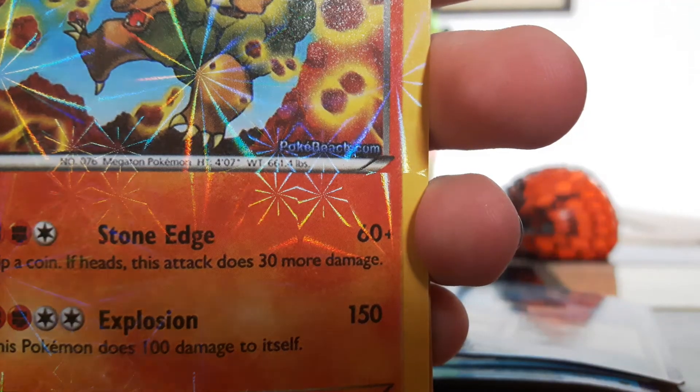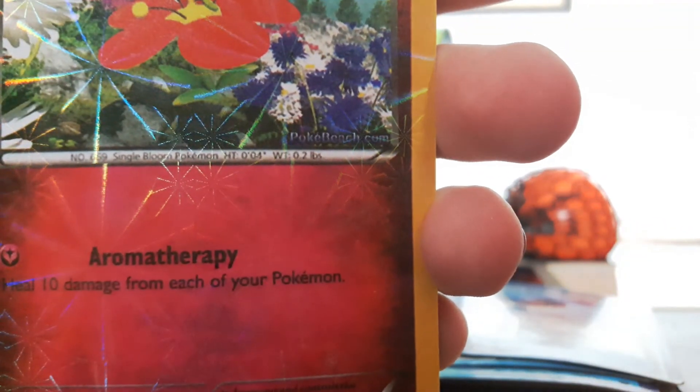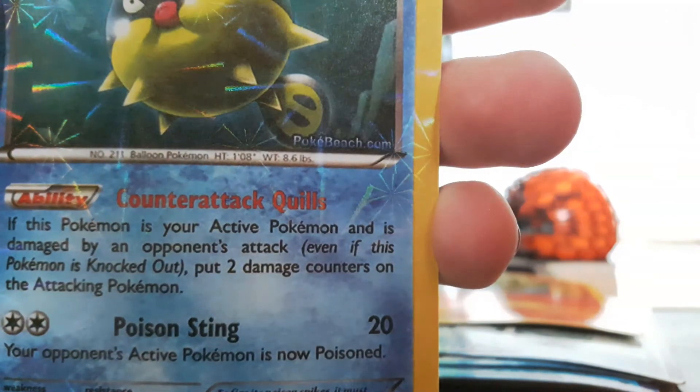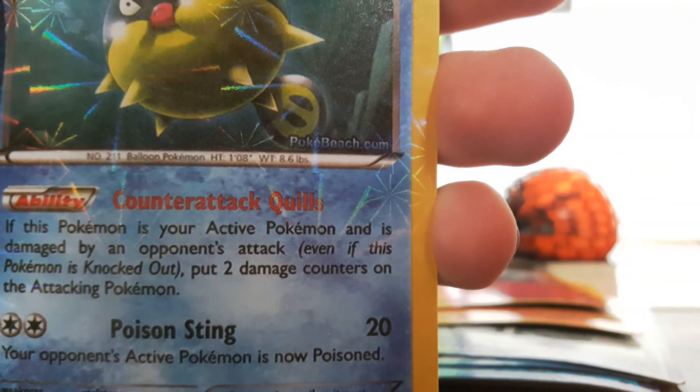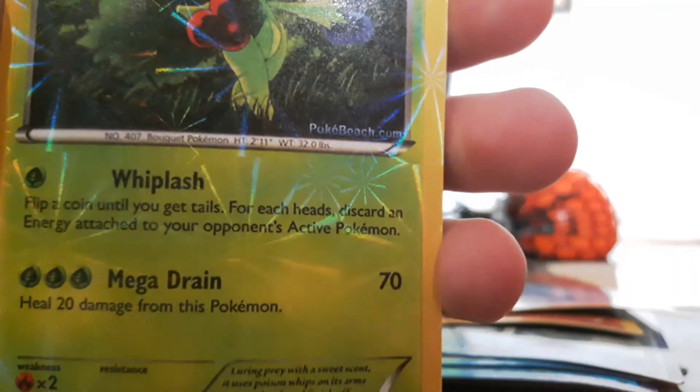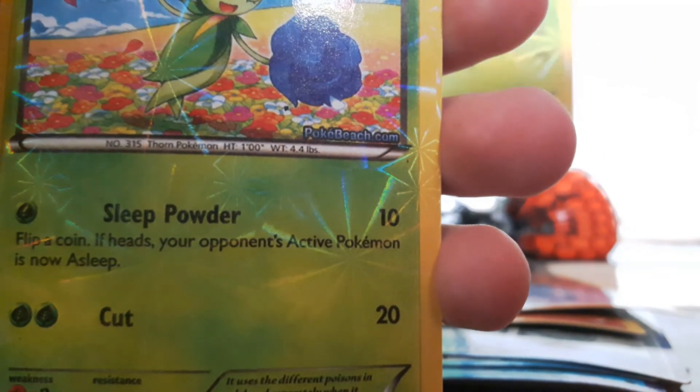Look at this, you guys — they all have PokeBeach's website name, like a watermark. Cool, an evolution line.